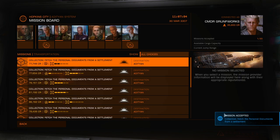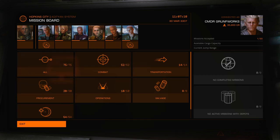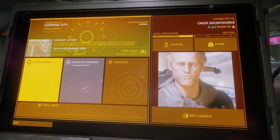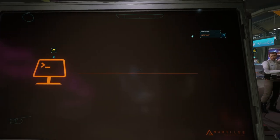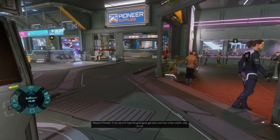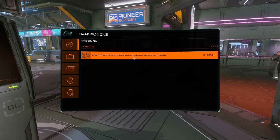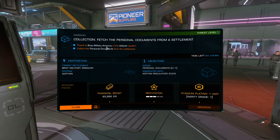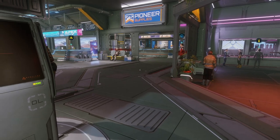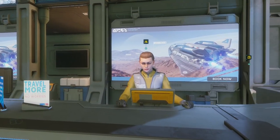Since it's a regular collection mission, I don't think you have to worry too much. Let's check out the transactions — the personal document — and we should be going to the Bray military armory in the Adetan system. We are already in the Adetan system, so I'm just going to go to the taxi.